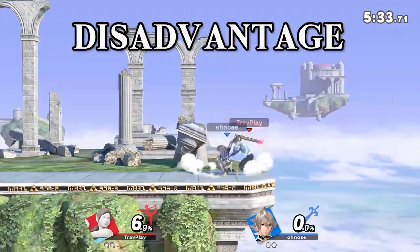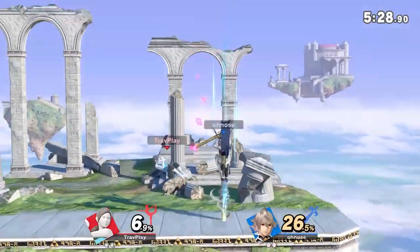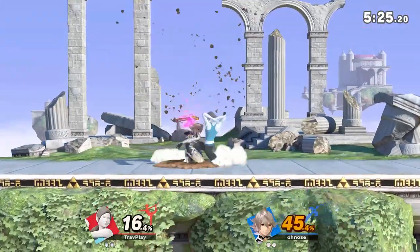Corrin has a poor disadvantage state, meaning he struggles to break out of combos. Most of the time he'll either use his down air or counter to stop your combo, so you can anticipate that by pausing your combo and then punishing him.